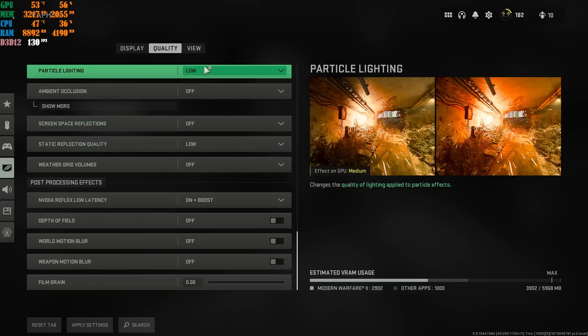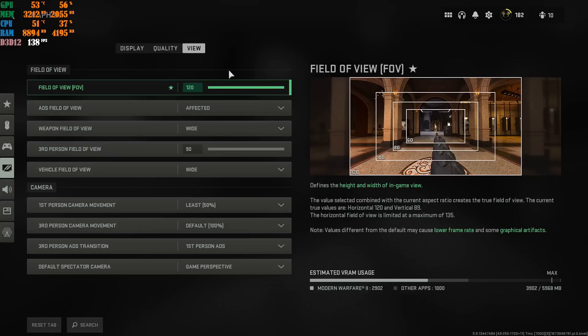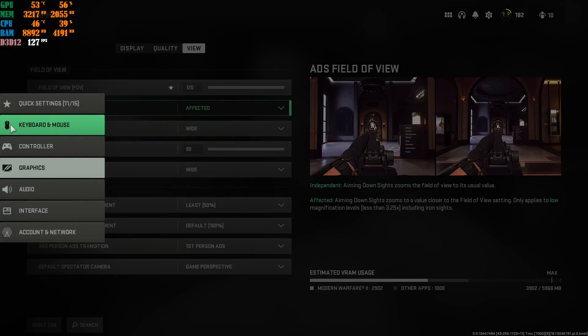Once you're done with that, apply these settings and then go to View. The View settings are your own personal preference — I can't tell you exactly what to do inside here. You can go ahead and copy my settings, but it is your own personal preference.